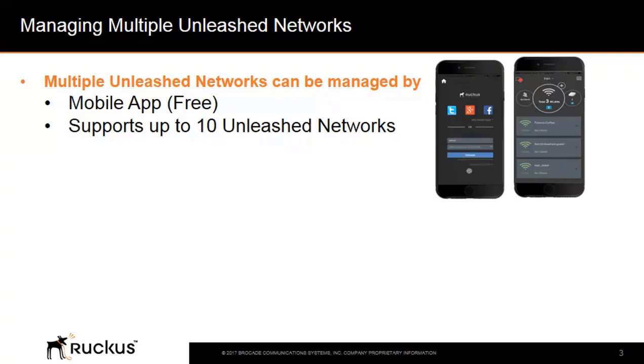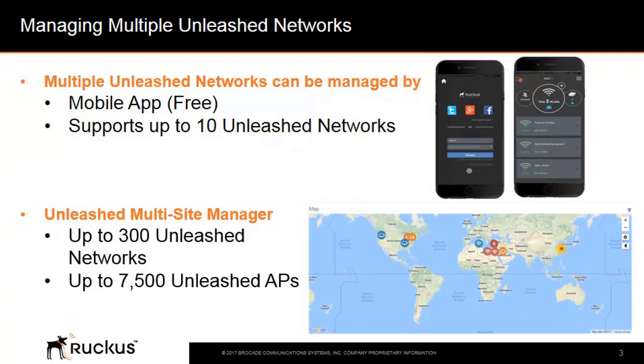Multiple Unleashed networks can be managed in two ways. You can use the Unleashed mobile app, which is free. This will support up to 10 Unleashed networks and provides limited reporting and analytics. For a more robust remote managing solution, you can use the Unleashed Multi-Site Manager, which will manage up to 300 Unleashed networks and up to 7500 APs.